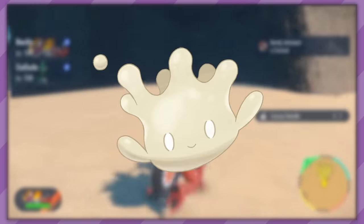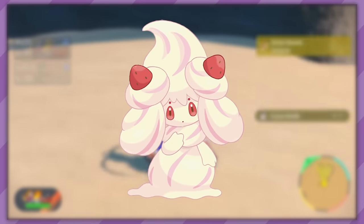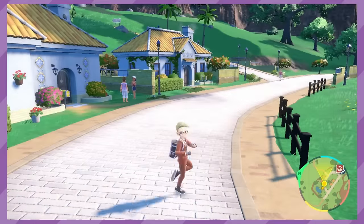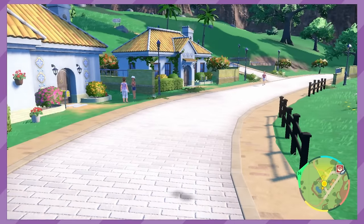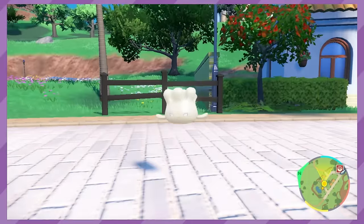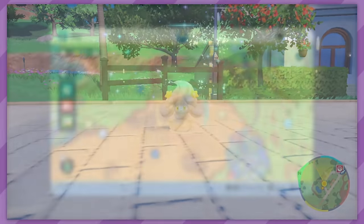For our next evolution, we get to play with Milcery — this little gloob of a Pokemon evolves into Alcremie, the Pokemon with a whopping 63 forms. How do you determine the form you get? First, you give your pal Milcery one of seven sweets to hold, and then you spin. Depending on how long you spin, what direction you spin, and what time of day you decide to spin, will determine what appearance it takes on, having a whole nine different varieties. Collecting all of these is a pain, I can tell you from experience.